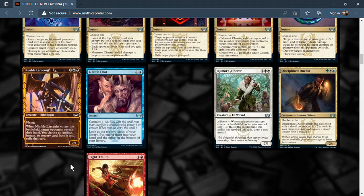Nimble Larcenist is an Esper-colored three-mana 2/1 flying bird rogue. When it enters the battlefield, target opponent reveals their hand and you may choose an artifact, instant, or sorcery card from it and exile that card. It's like discard on a stick but better — that card is exiled forever, not going to the graveyard. Three mana for a 2/1 flyer is weak on stats but the ETB ability wrecks their hand. If an Esper deck forms around this strategy it'll see play — a strong uncommon.